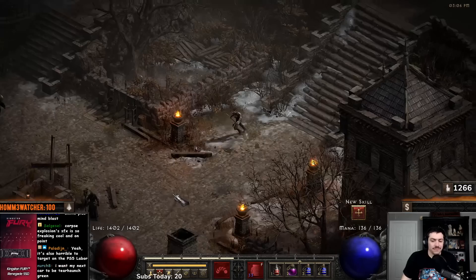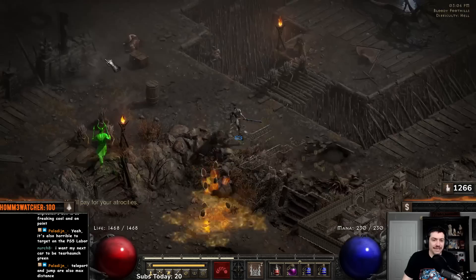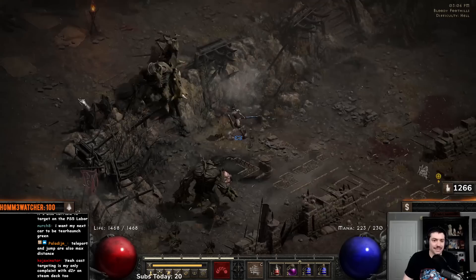Give yourselves a clap — Act 4 is done! Points into Charge Bolt Sentry, keep maxing that. Now Bloody Foothills is a very dangerous area. There may be times where you end up wanting to reset it because you spawn too many awful mobs — you get Skelly Archers, Quill Rats, Javelin Throwers and it's just like you're getting obliterated everywhere you go.